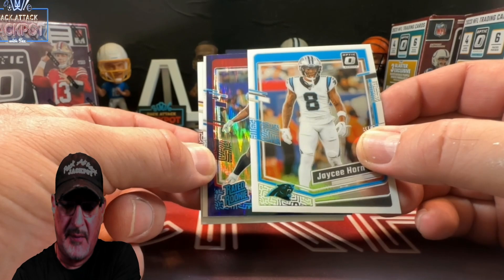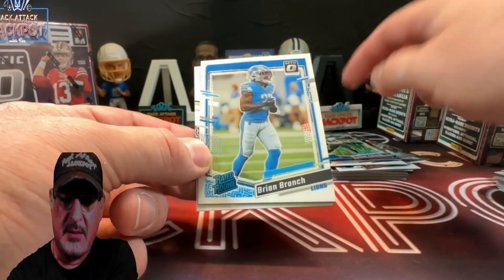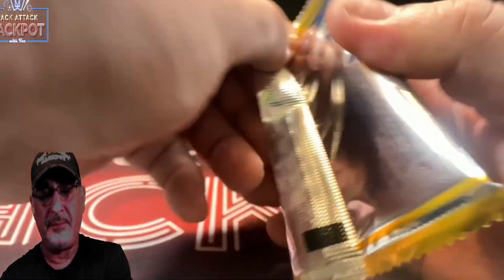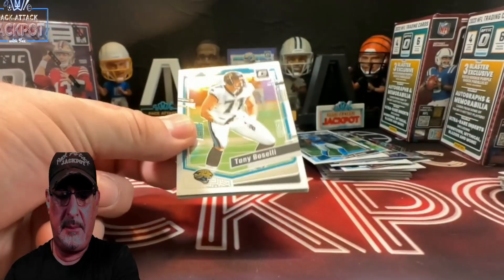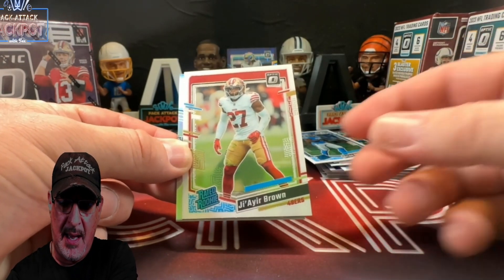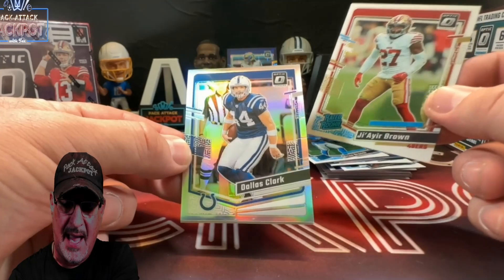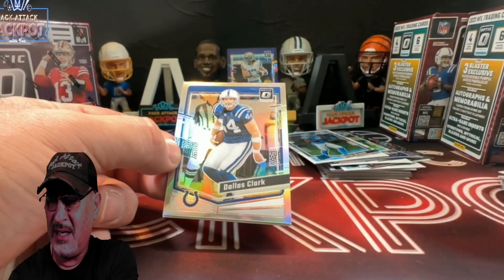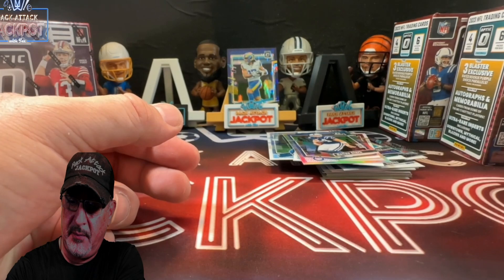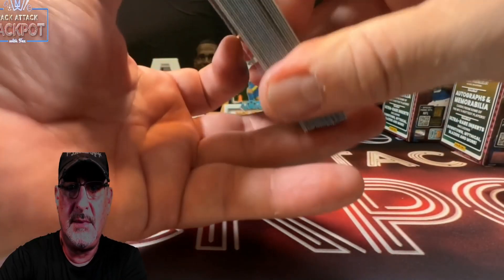Purple shock of a rated rookie. Not my CJ Stroud, who I want — Brian Branch, Robinson. Our final pack. Wow. Got a hollow though. Brown on the rated rookie — from the Colts. Dallas Clark. Old school. Come on, man. And those blasters were dusty. Those were dusty blasters.